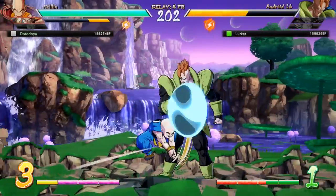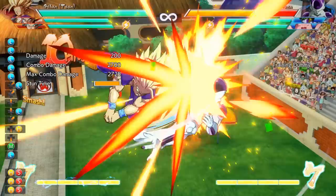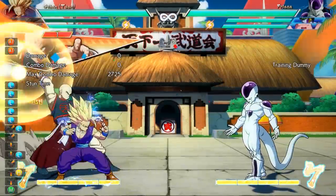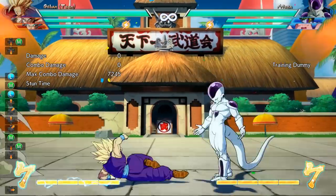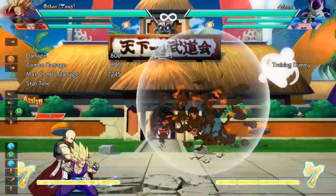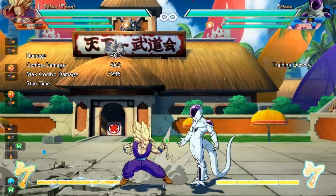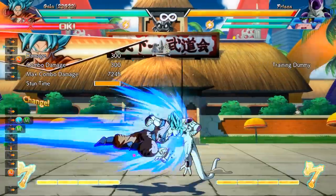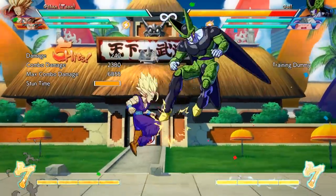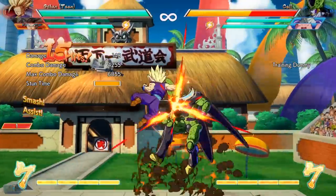Speaking of getting comfortable with the game and its mechanics, that also goes for using assists in your combos. Yesterday when the servers were down, I decided to try out Team Gohan in my usual team and see what he could bring to the table. While doing that, I realized I had never tried out any big team combos using both of my character's assists in one string. So I started by looking at Tien's assist and seeing that it pops the opponent up a little bit on hit, and then I tried out Goku Blue's assist and realized it put the enemy into a sliding state. I figured I could combo a super off that, and it worked.